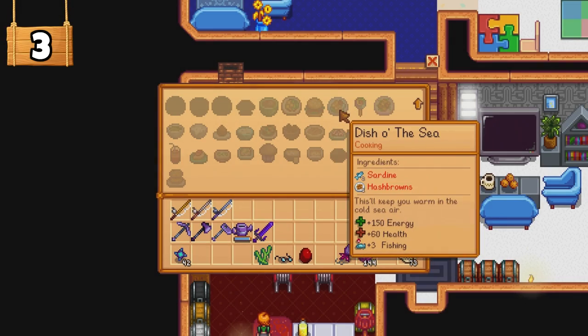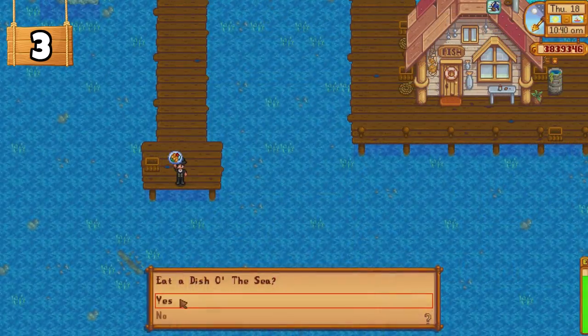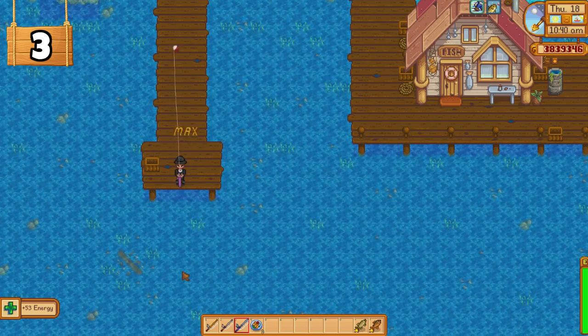If you are struggling to catch fish even with tackle and with your skill level, you can cook meals such as the Fish of the Sea, which will give you extra fishing skill for a limited time to make it easier for you to catch fish, especially the legendary fish.